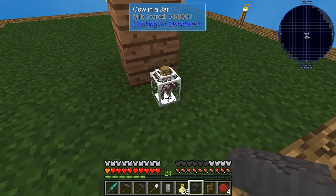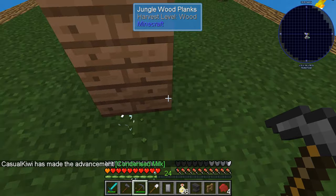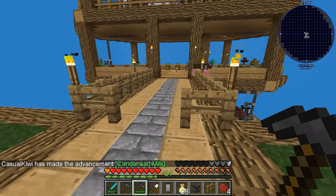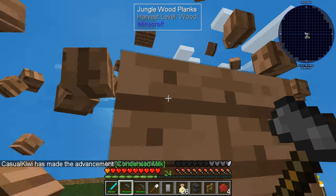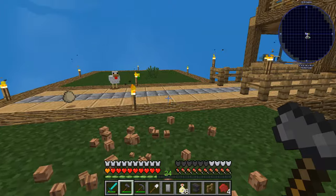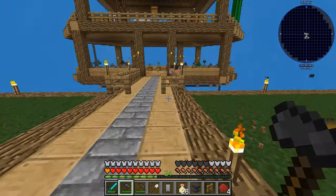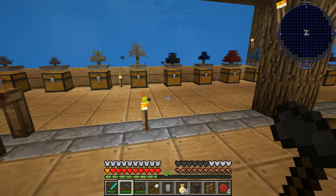We've got almost 8,000 milk in there, so that takes a while — that's a tenth of a bucket. How do we pick this up? Do we just pick it up with a pick? We do. Condensed milk — that's pretty neat. That wasn't that hard. Now we effectively have milk for days. We might as well let the cows wander around; there's not too much harm they can do other than be noisy.